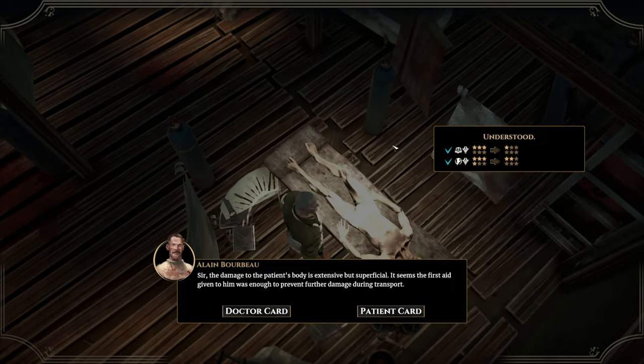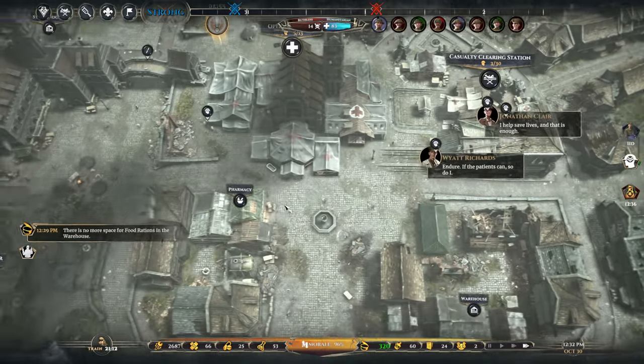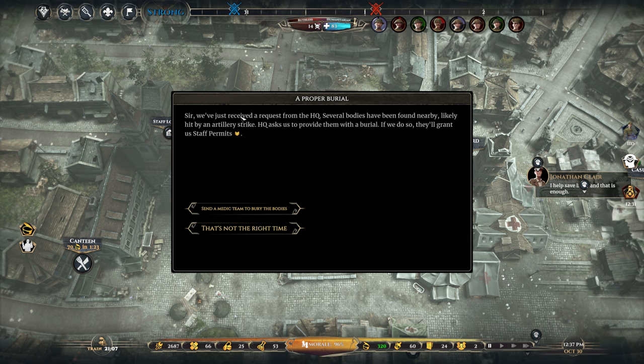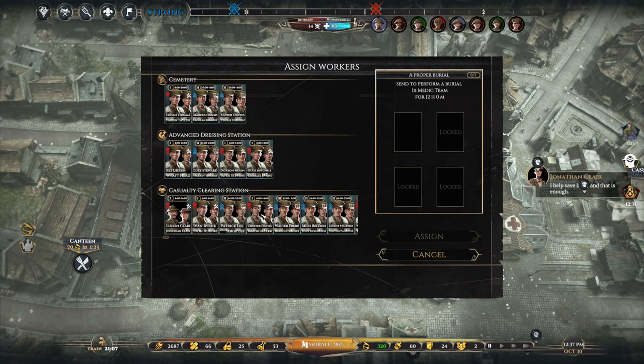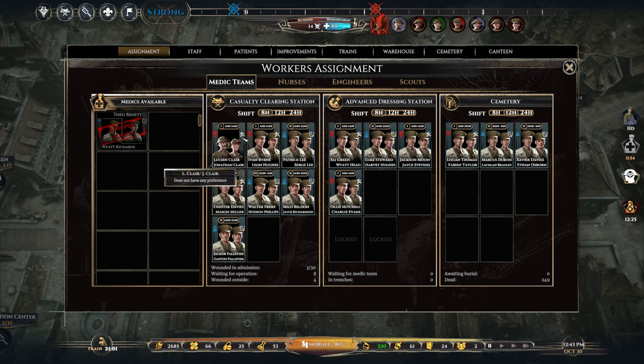We got those extra 10 drafts from the event — pretty helpful. We just received a request from HQ: several bodies have been found nearby, likely hit by an artillery strike. HQ asks us to provide them with a burial, and if we do it rewards solo grant of staff permits. I've got apparently three on shift one, two on shift two, and two on shift three — actually only one on shift three, that's a mistake.